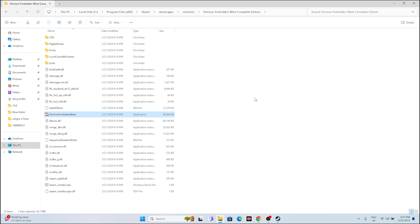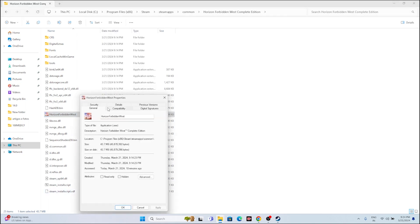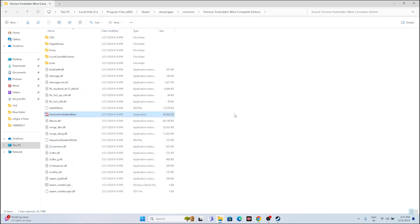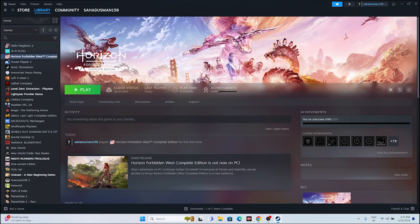The third and fourth steps involve running the game as administrator and in compatibility mode. Right-click the game executable, go to Show More Options, then Properties. Under the Compatibility tab, check 'Run this program in compatibility mode' and set it to Windows 7 or Windows 8, then click Apply. Next, check 'Run this program as administrator', click Apply and OK. Close everything and try launching the game.